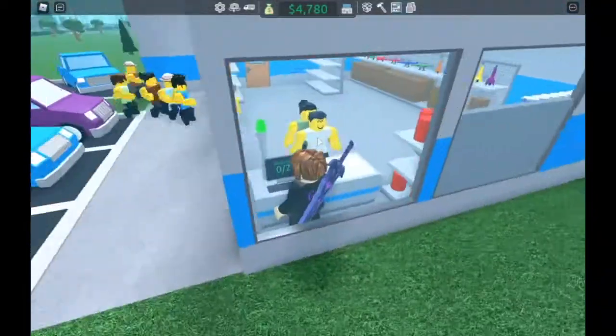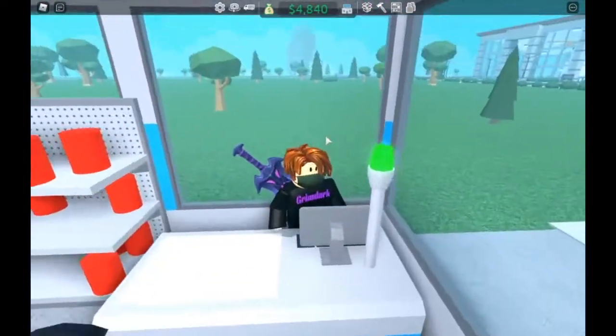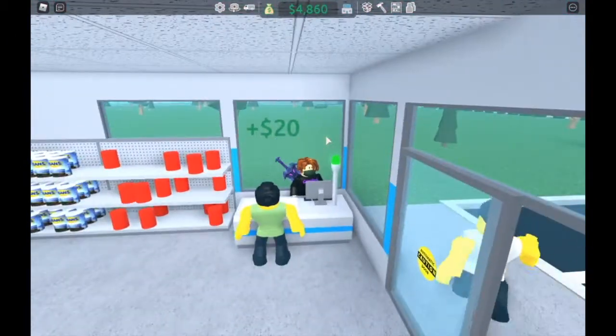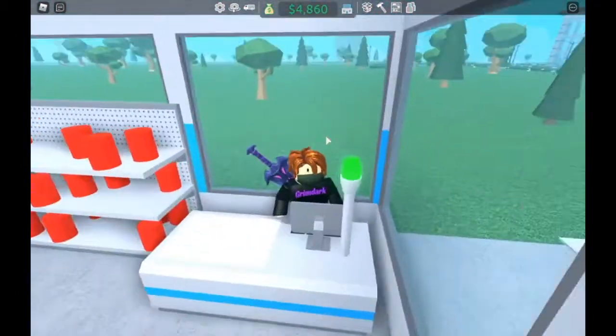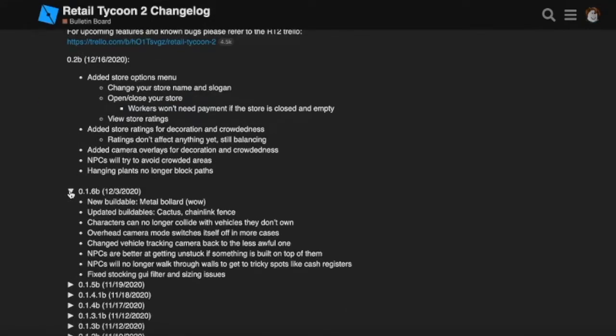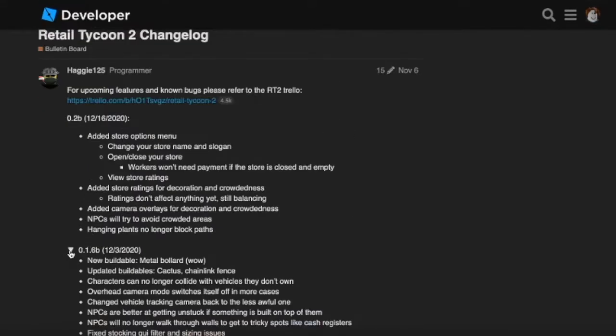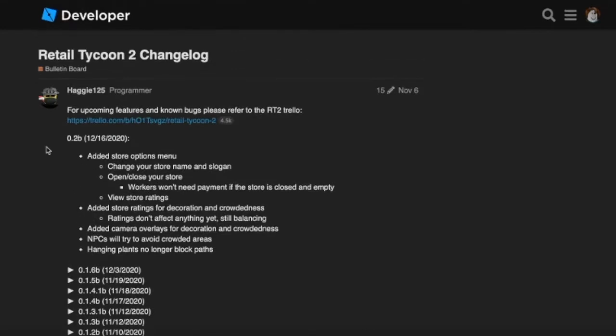While I sit here waiting for all these customers to check out, I'm going to go over what was added in a recent update, because this game did get updated and there's more stuff. So here I am at the Retail Tycoon 2 changelog on the Roblox Developer Forum. This is where you can see all the other things for past updates. The important stuff is we're looking at version 0.2b, which came out on the 16th.